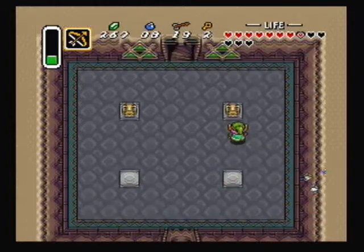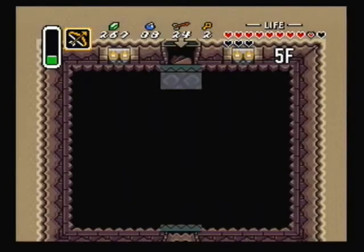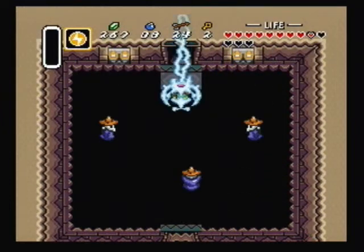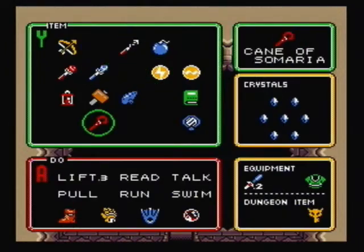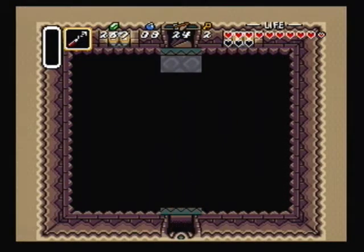Let's get everything in these pots. You can use the ether medallion to show you the floor so you know where to go, but for some reason it didn't show me the floor. Good thing I know where to go though. Let's get that heart.